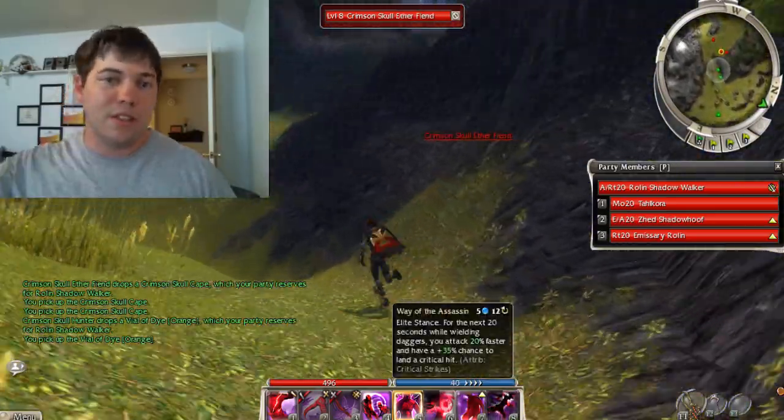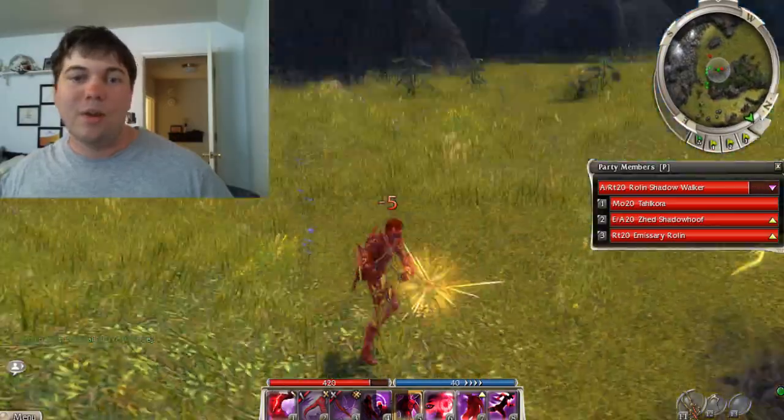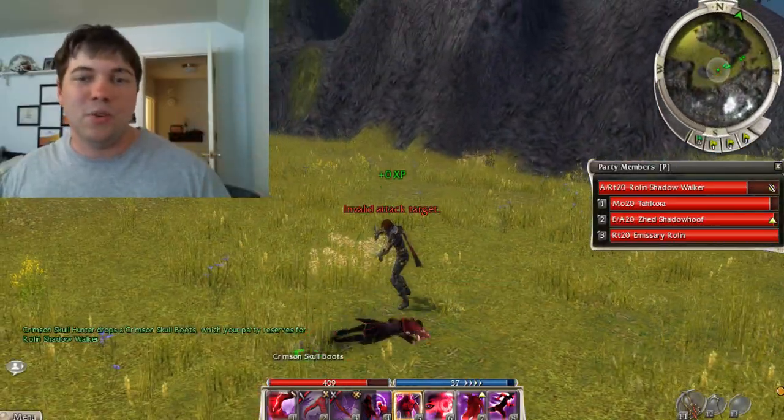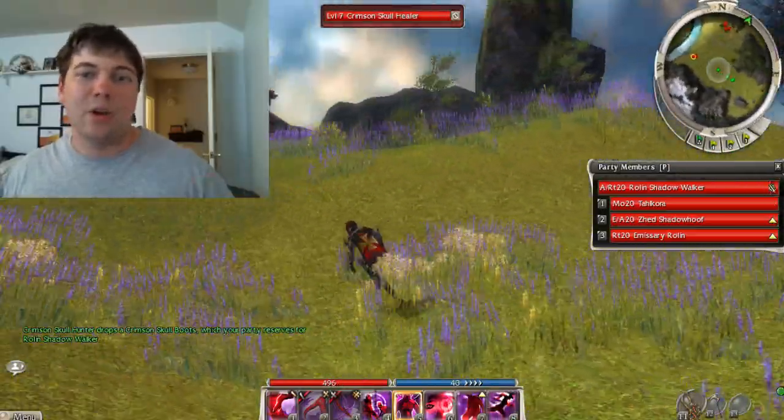If you run up to the top corner of the map so that you can actually start killing what you want to be killing, it'll go along a little bit faster. I only kill a few of these groups just to show you that they are here, and because they are kind of in my way as I'm going over there.